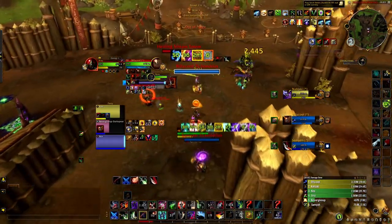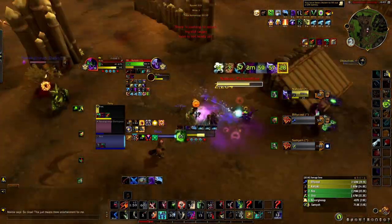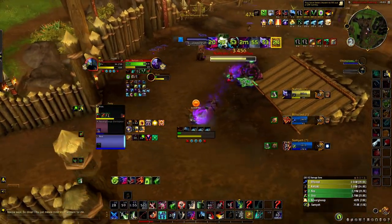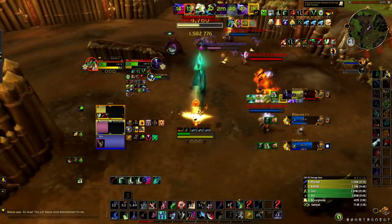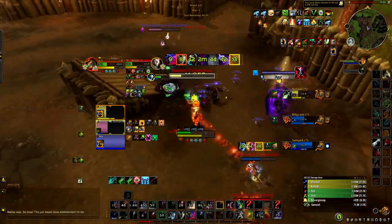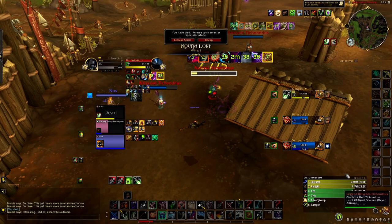I see Earth Grab and go for a full gouge but get Cheap Shotted. I'm not going to Trinket out unless it's Shadowy Duel because if I do, I'm just going to die. I end up surviving the Shadowy Duel — I absolutely outplay him. I still died though. I ended up trying to get away but it wasn't enough to survive. I actually survived the one thing that should be unsurvivable, and then just died from regular damage with no CC to save me.